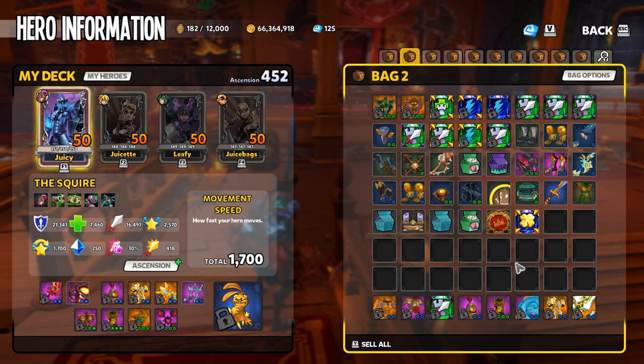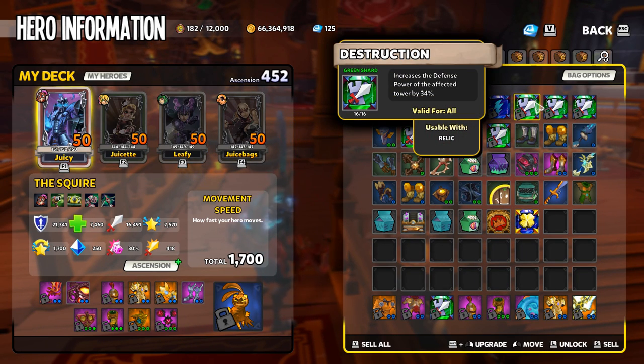Let's take the Destruction shard as an example — it's a campaign shard that's pretty popular and pretty awesome. It increases the defense power of the affected tower by 34. That shard is going to be usable in a relic.